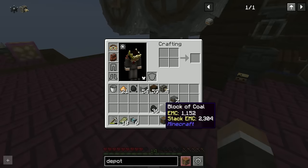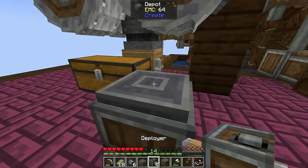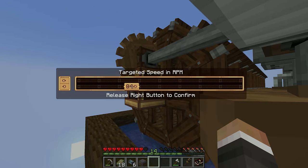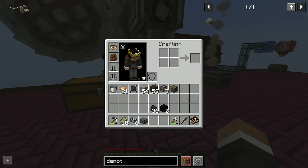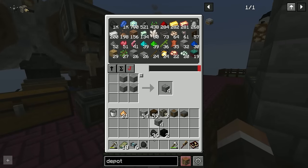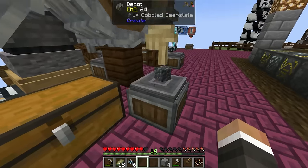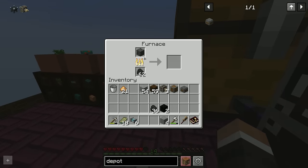To use the deployer, we place it pointing down at a depot — shift right-click onto the depot. We're overstressed so we bring power down to about 85. The deployer is now working. The way this works: we craft a stone brick, place it on the depot, then right-click the coal essence onto the bottom side of the deployer, and it deploys the coal essence onto the stone, giving us cobbled deep slate.